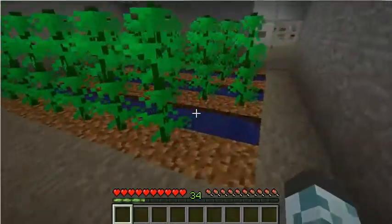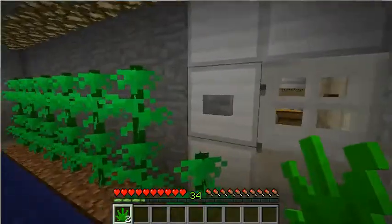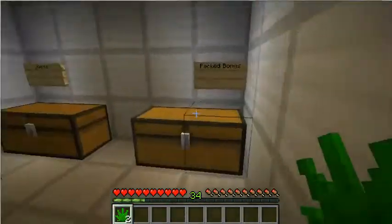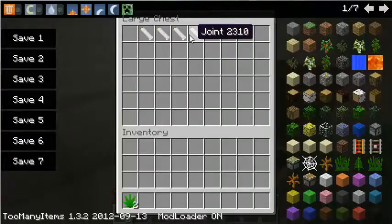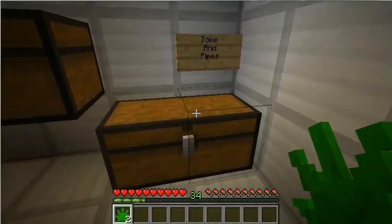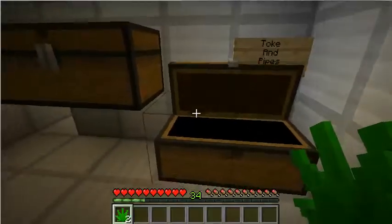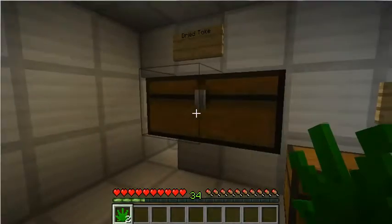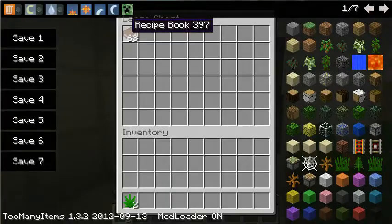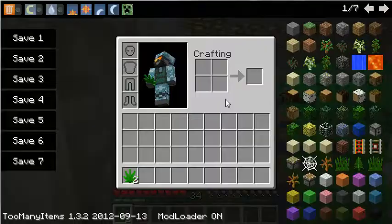I'm just going to wait for that to cook while I show you guys some other stuff. I also made a vault for it. This is my packed bongs. I have some joints in here — okay, they're just like cigarettes. I think this is a really bad example for Minecraft, but it's just kind of weird, kind of fun. Here's my toque and pipes. I've got some pipes, and here's my dried toque, and I have recipe books in there because I have the recipe mod and too many items mod.